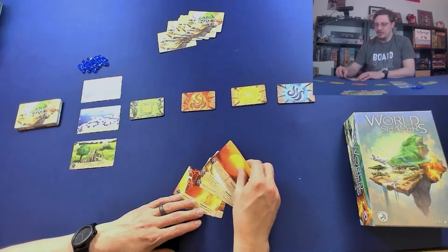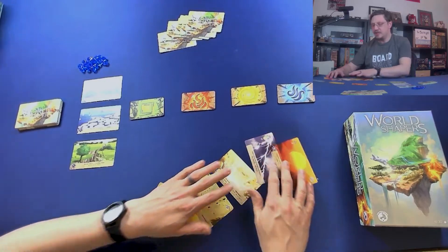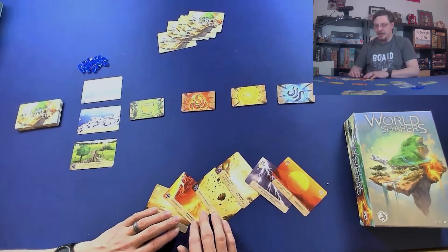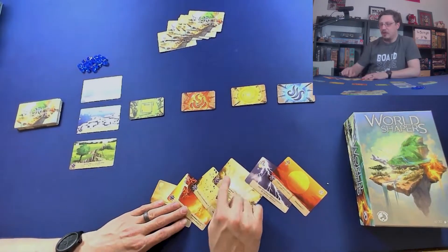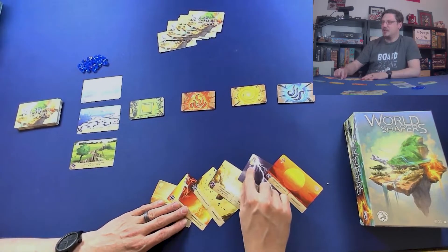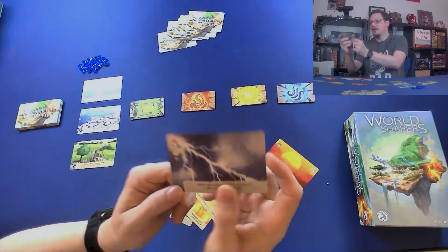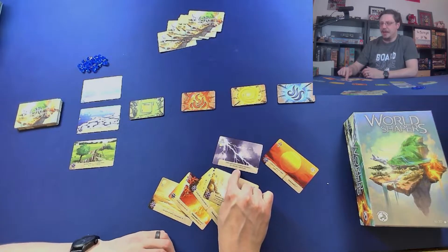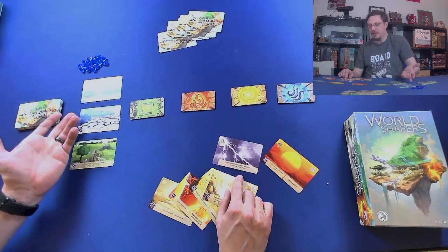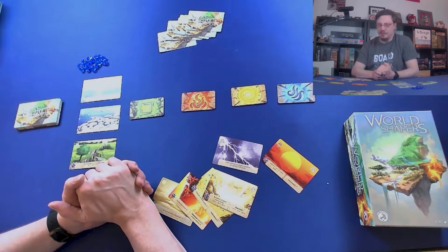You're going to look at your six cards, and simultaneously all players will choose one of these cards to play in their tableau. There are three options they can do. They can play it in their tableau under the matching icon. And as you see here, I've got one that is a wild card, so this could go under any tableau. When this one gets played, it's going to activate — it just says choose a card from the player pool and add to your collection without initiating its own abilities.